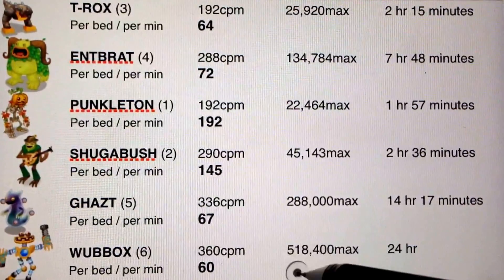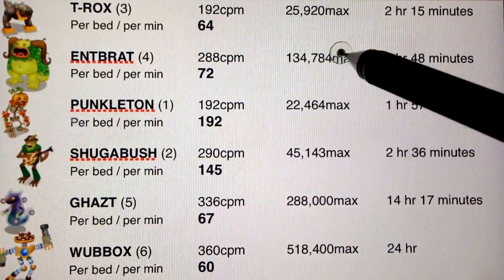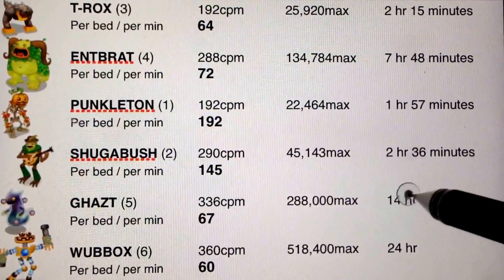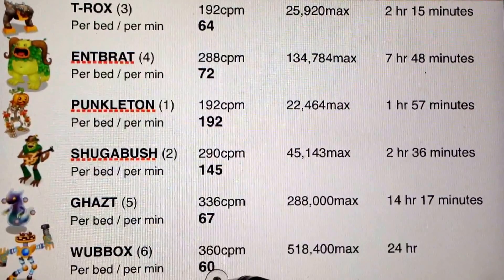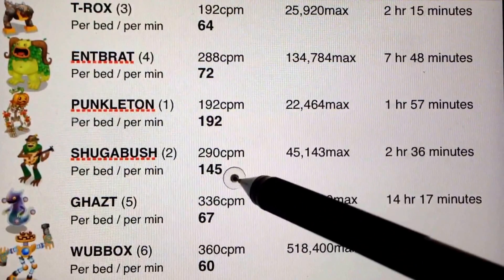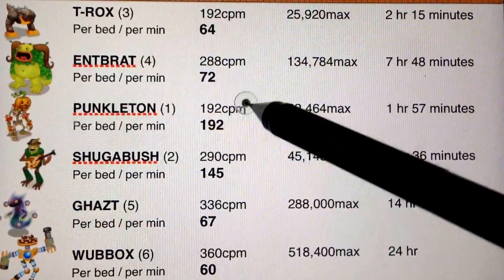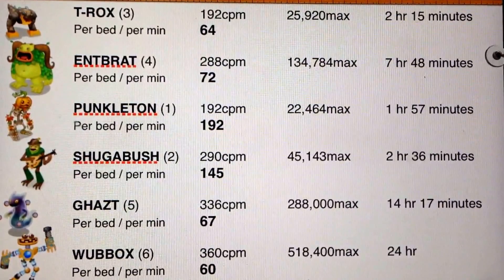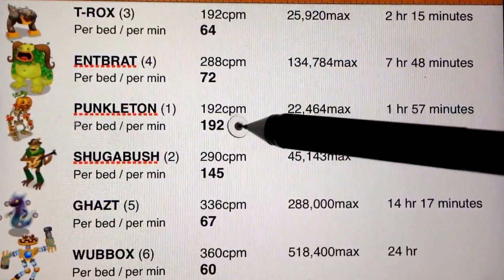But of course, when I am sleeping eight hours, my Enterbrot will give me lots of money. My Woebuks will give me — my Gast here is 14 hours and 17 minutes before he reaches his max. But notice they're only 60 coins per bed per minute. Sugarbush is 145, so he's got a very high average, and Punkelton is the best. The limited edition monsters make more coins than any other monster, but you have to play them often — every couple hours — to collect their coins to make that much money.